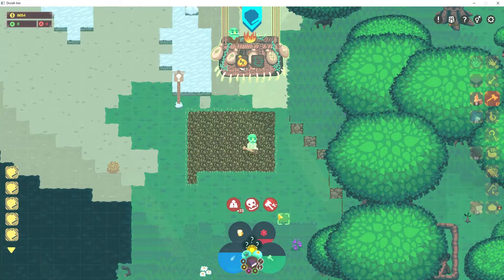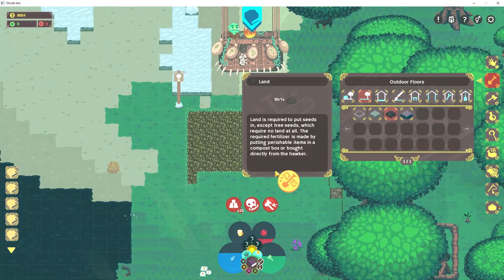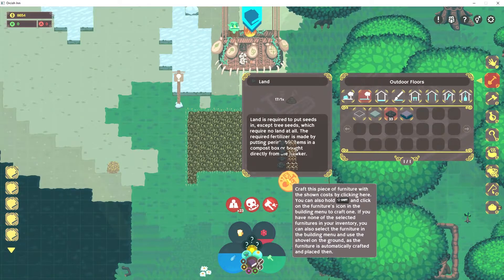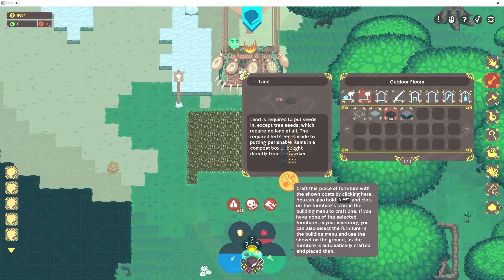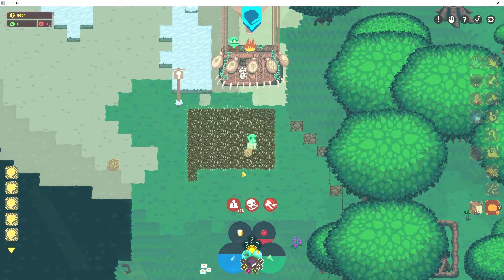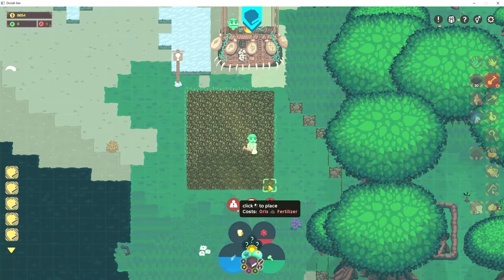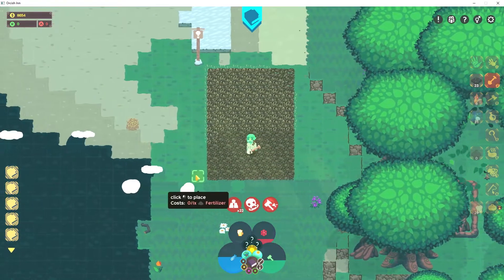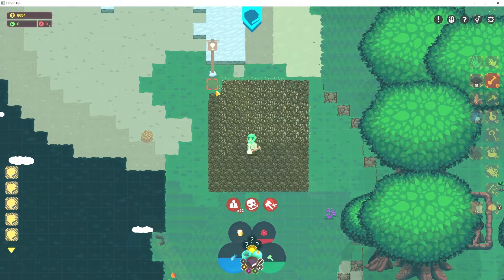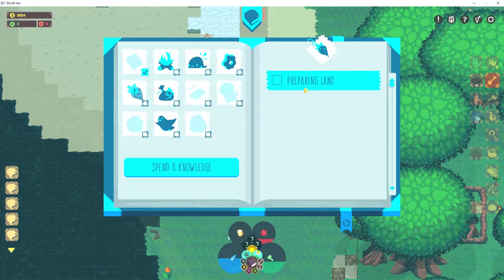Set up a five-by-five patch of prepared land - let's do that first. We need to build this, yeah. We can build all sorts of land here and set up a huge farm - that's what I think we should start with. Then let's just kind of go up the side here and have just a big old patch of farmland. Perfect - we just needed one more.